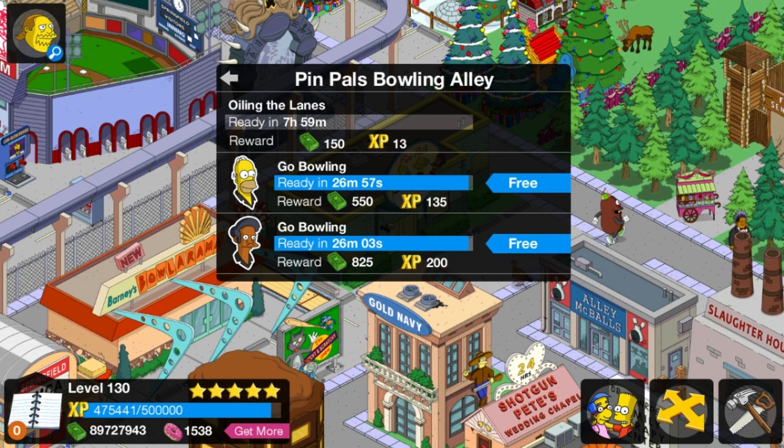Homer and Apu are done. Let's skip this and go free — it should give us a balloon, at least I believe it's supposed to. The quest is called 'Go Bowling' and it is a 20-hour quest.